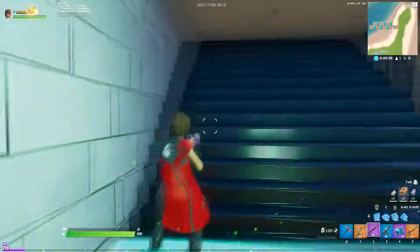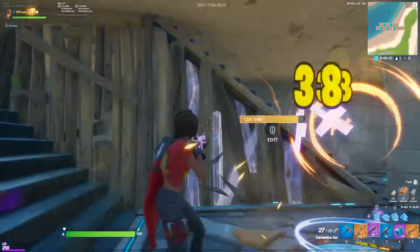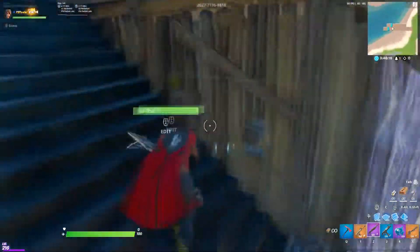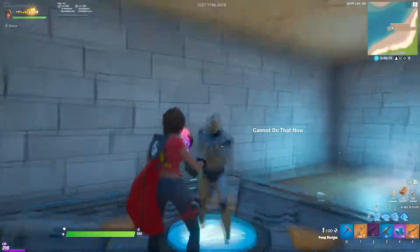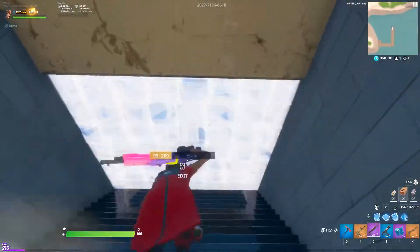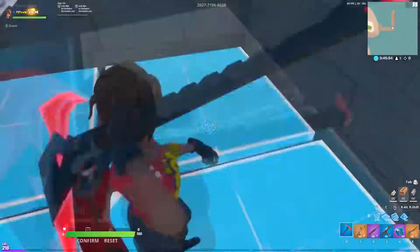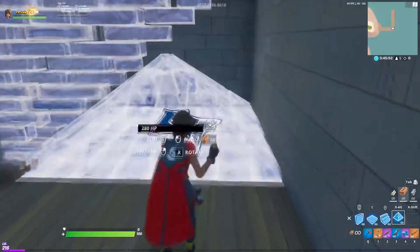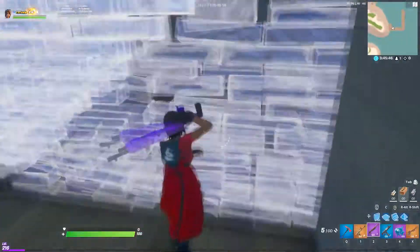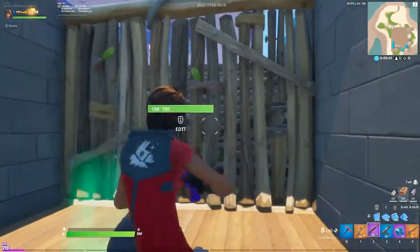Once you've killed them, go through this portal, edit through, and kill these guys. Then do a mongrel classic here just to get some more practice in.